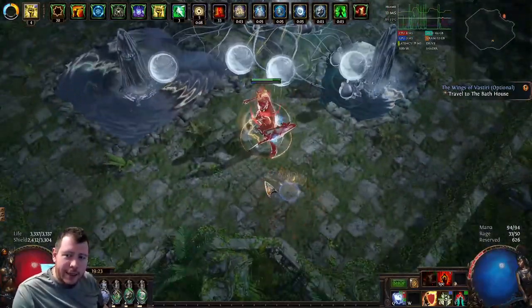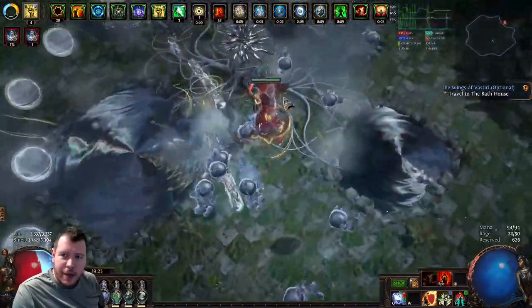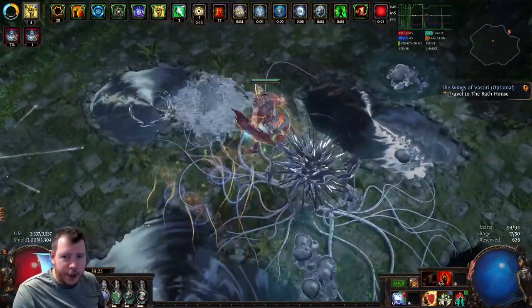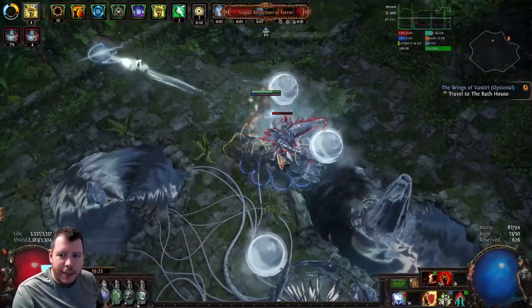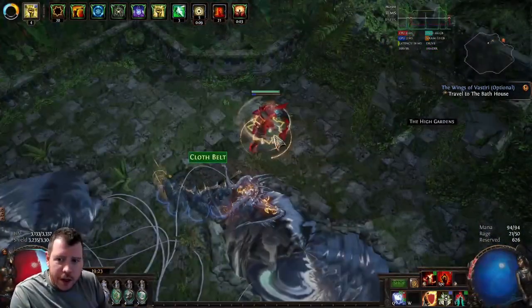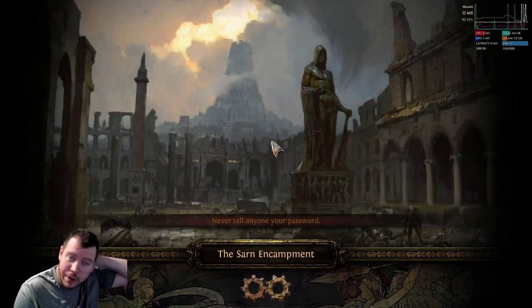Yugo is a phased boss. Hit him once and he spawns mini ones, then he comes out again, runs away, spawns another bunch of mini ones, then spawns one last time and you can kill him. Once killed, teleport back to town and take the waypoint for the Bath House.